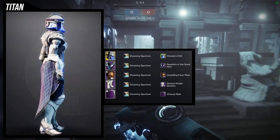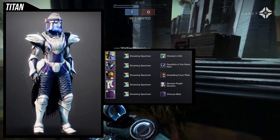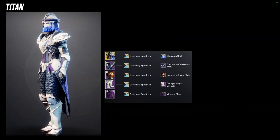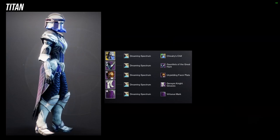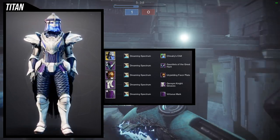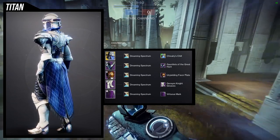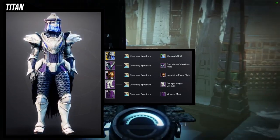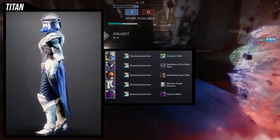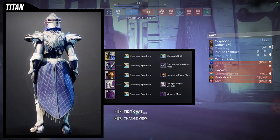For the example set, I went for a knight look because the helmet is clearly knightly in nature — more of a European knight aesthetic. For gauntlets, I'm using the Gauntlets of the Great Hunt. I also wanted to combine it with the Unyielding Favor plate because that chest piece has blue crystals that match the helmet. The Gauntlets of the Great Hunt go really well with the Unyielding Favor since they're both Awoken-themed, and it just made sense to combine those two.